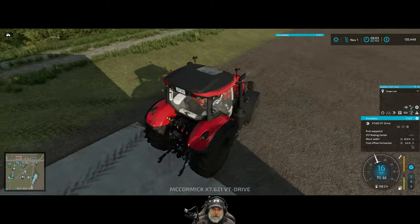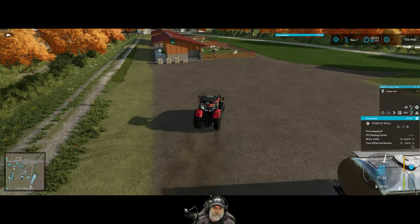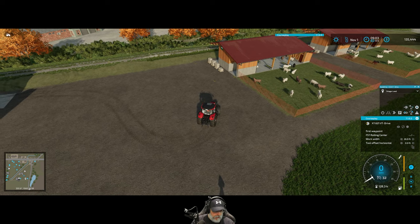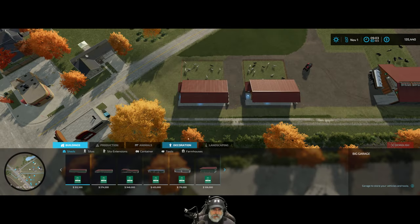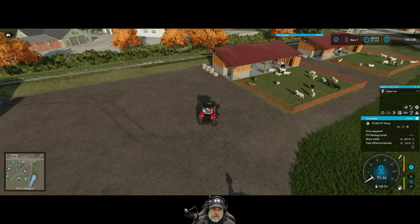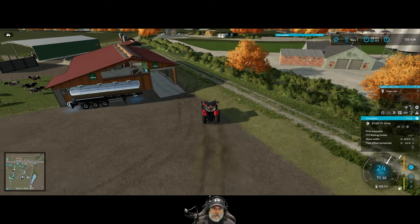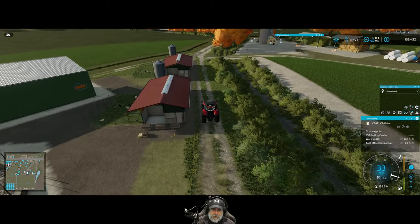We've got a bunch of wool to pick up and a bunch of eggs to pick up. Let's go into the build menu and name this one 'Sheep Barn One' and this one 'Sheep Barn Two' — that way I can tell which one's which, because one of them has lower feed than the other. Then we'll grab the pickup truck and the flatbed trailer to come get all the eggs and the wool.